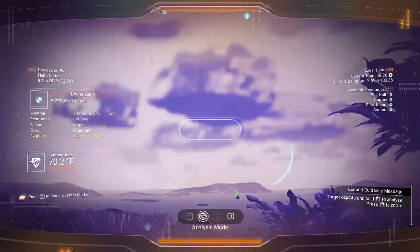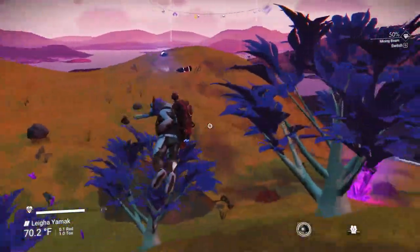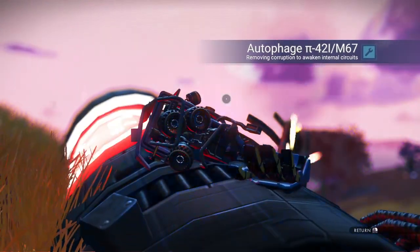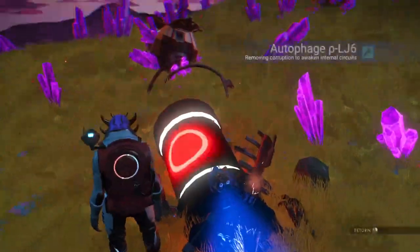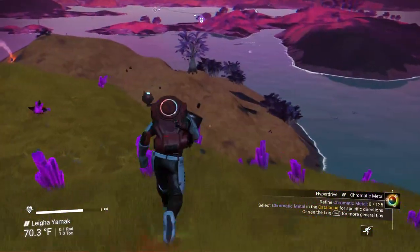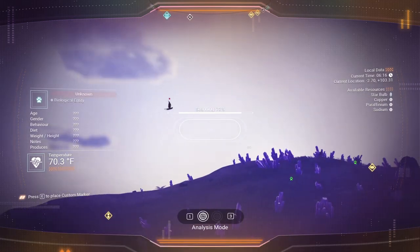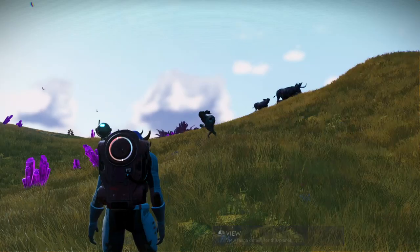Not seeing any bird-like creatures yet — we'll keep going. Looks like there are some units over here. Runaway mold — how interesting, we could use that. More runaway mold. There's another word we can learn — we'll go ahead and grab it. Let's take a look around for those flying creatures. There he is — wasn't a big condor-like creature — but that's all ten! Jumping in for our 2,500 nanites. Congratulations — you're a third of the way to the nanite goal.